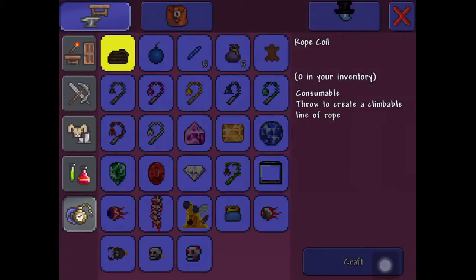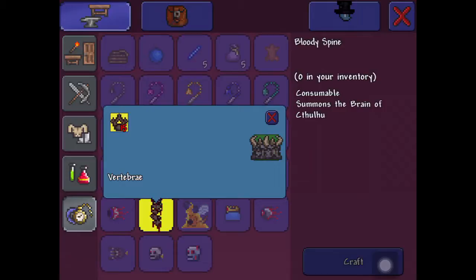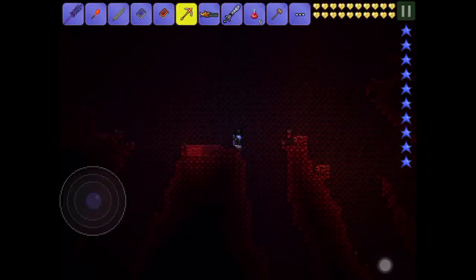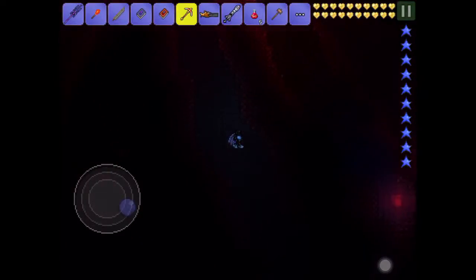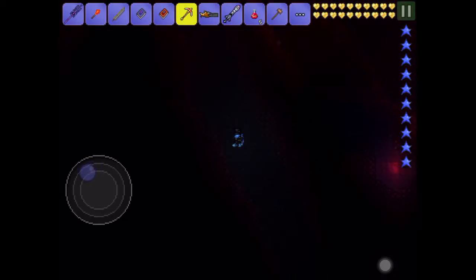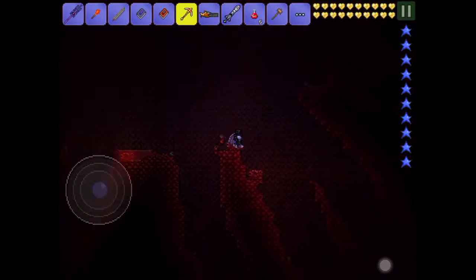To summon it, you can get 15 vertebrae — that summons a Brain of Cthulhu using a demon altar — or you can go to the crimson, go down and mine these hearts. You've got to mine three before it spawns.